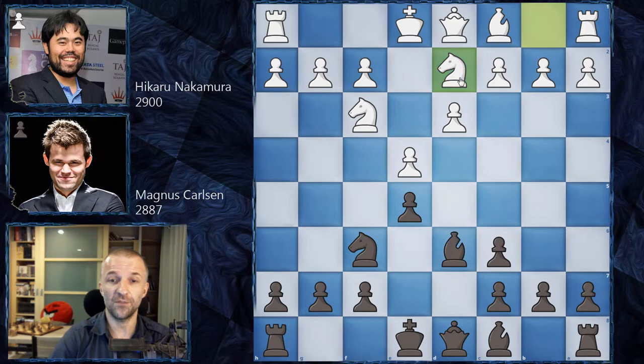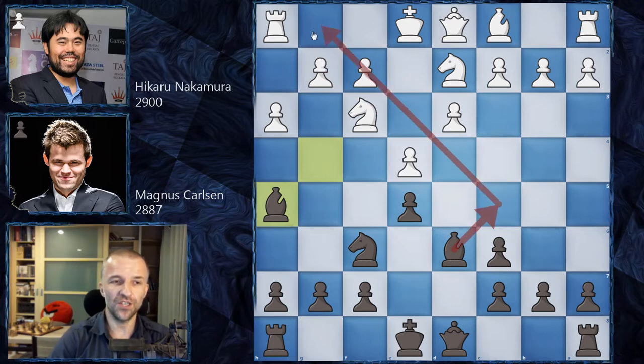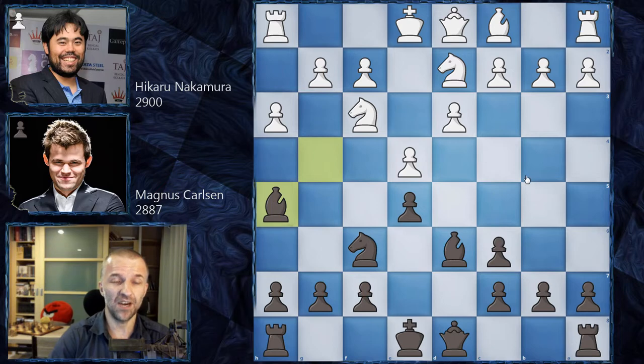Hikaru goes for knight d2, we have bishop g4, and here h3, bishop h5, and we have only one game in the database - because usually this bishop should be moved to e6, where it belongs. However, Magnus Carlsen loves to move it to g4. Now g4 is the only move in the database, but maybe Hikaru Nakamura has some bad memories, because in one game where the bishop was on c5, after g4 Magnus actually sacrificed the piece on g4 and got a very crazy attack with pawns on the kingside.